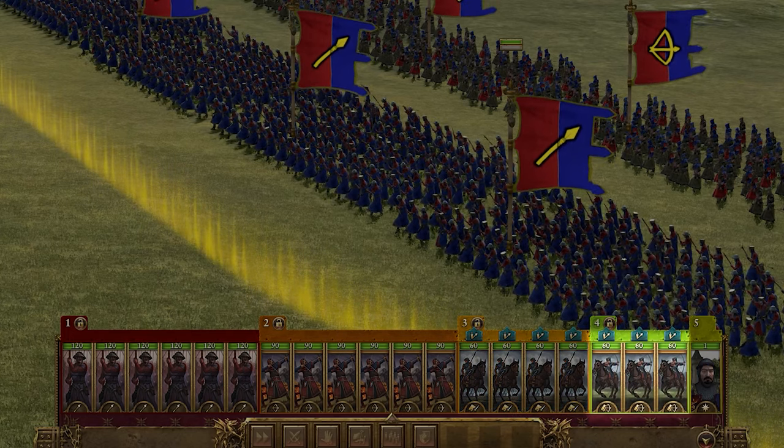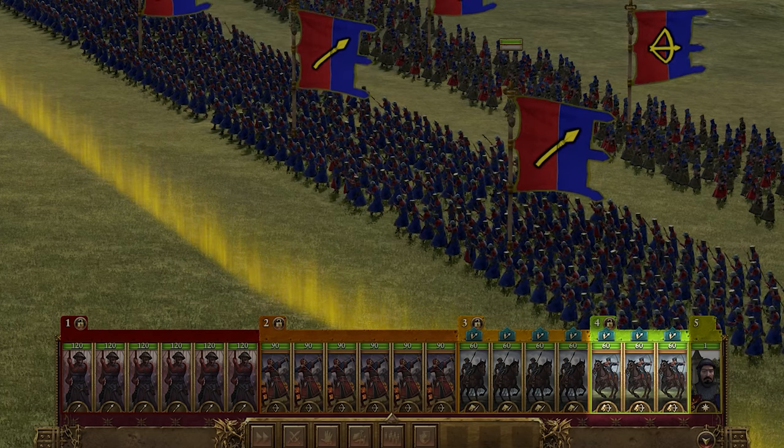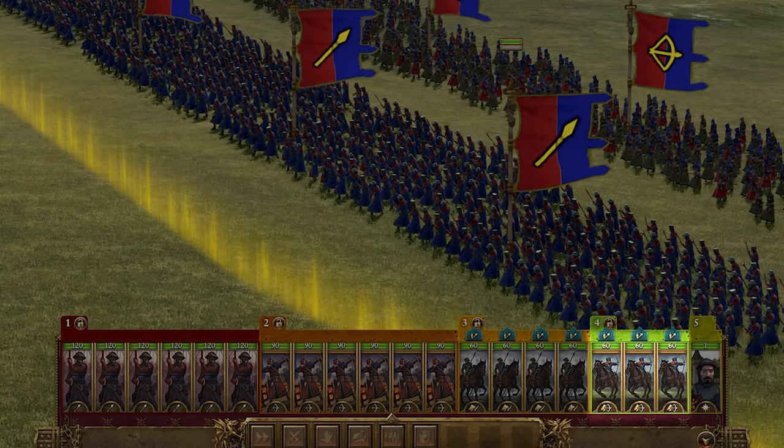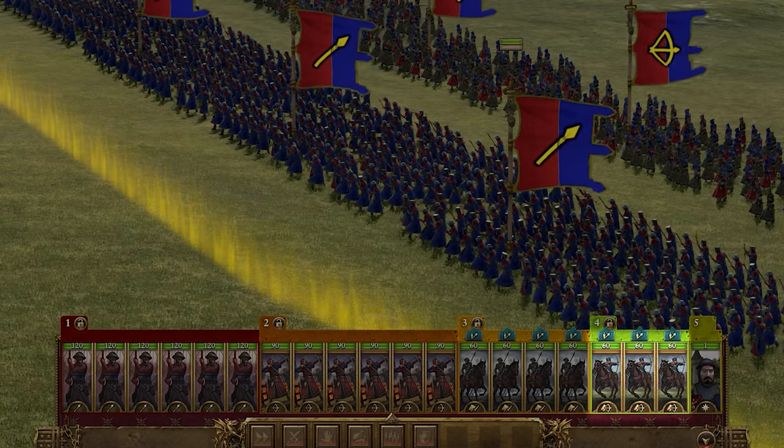Finally, close us out with three mounted yeoman archers. Keep them on skirmish and get them around the enemy backs to fire into the back of their melee troops to chip away their HP and leadership with zero risk to your own troops. Don't get them involved in melee against anything that isn't retreating or they will lose.